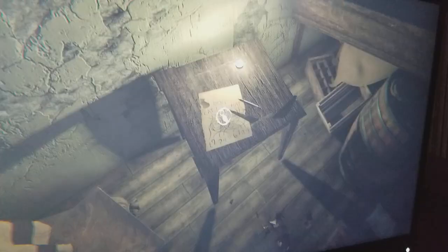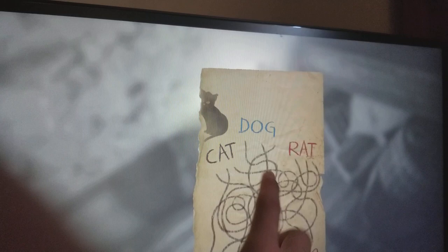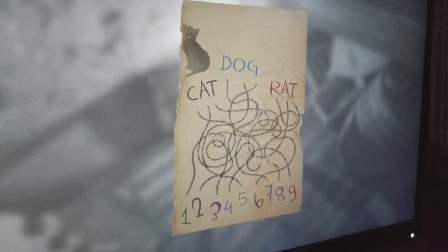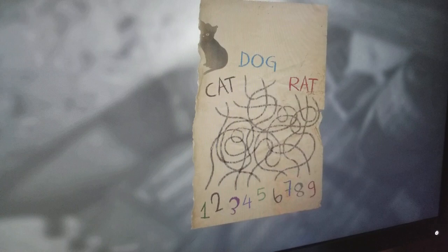Okay, I see what we're supposed to do. Grab the paper. You see all the three letters? There are lines attached to the letters and each of those lines goes to a number, so you have to try all those different combinations. So C goes to nine — wait, no, it goes to three. A goes to four and T goes to one. So it's three, four, one. Are you sure? Yes.